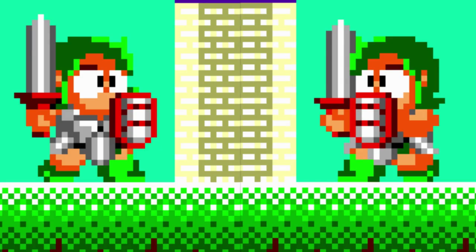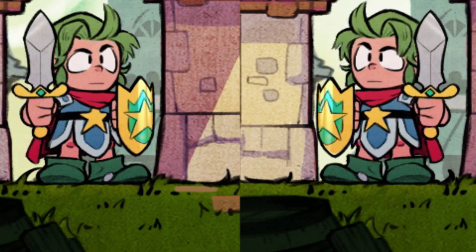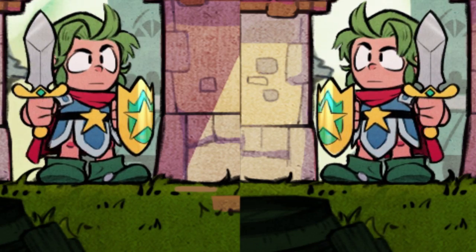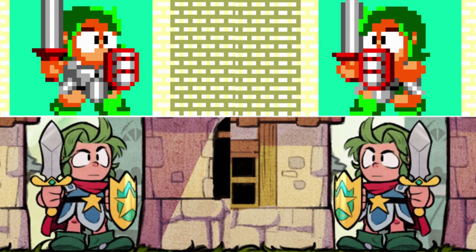One oddity with this new animated approach involves directional designs. The pixel artwork had two sets of sprites — one for facing left and one for facing right — but in the remake, the right side is faithful while the left side is a mirrored version of the right. Lizard Cube confirmed on Twitter that animating new left-side drawings would cost a lot of money to produce, which is fair enough, as many of us are very used to mirrored designs.